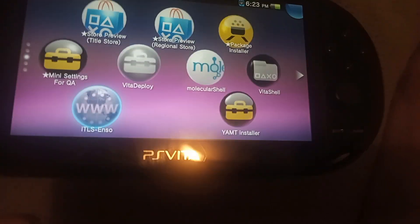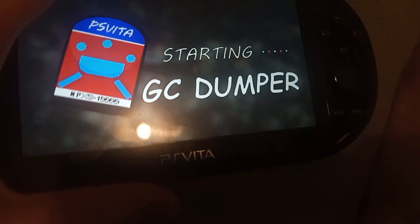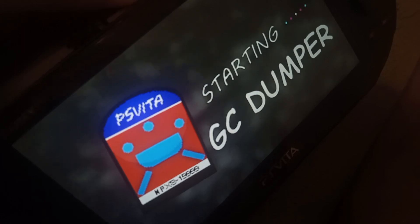Simply open GC Dumper. Pop out GameCab and pop it back in.